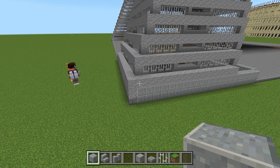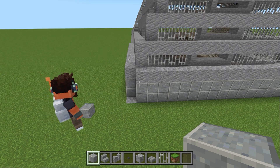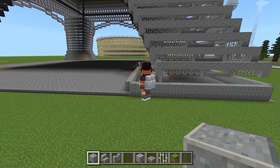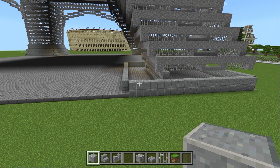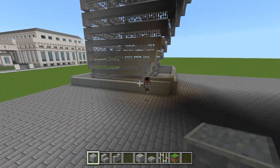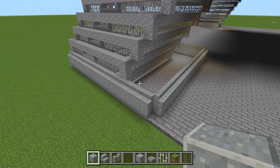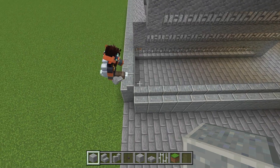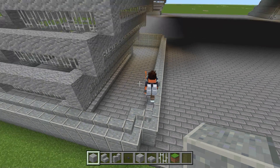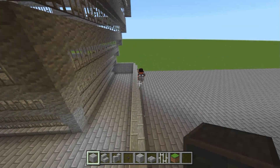Jetzt schlagen wir an der Außenkante einmal die Blöcke weg, dann schlagen wir die Andesit-Blöcke obendrauf weg. Jetzt bauen wir auf den Andesit-Blöcken eine Andesit-Treppe obendrauf. Dann verbinden wir die Ecken mit der Treppe: einmal hier, einmal so — so dass eine Kurve entsteht. Das machen wir natürlich an jeder Seite.